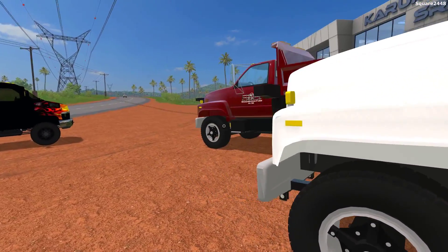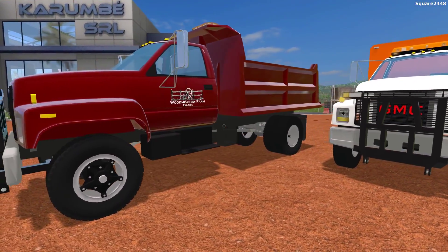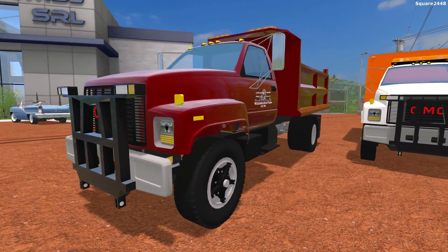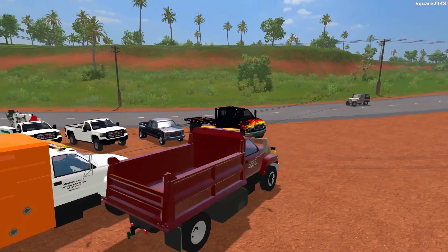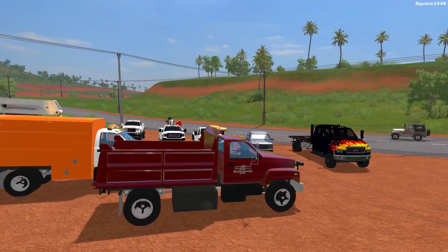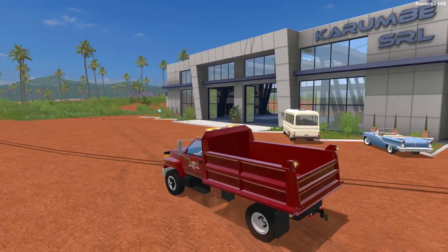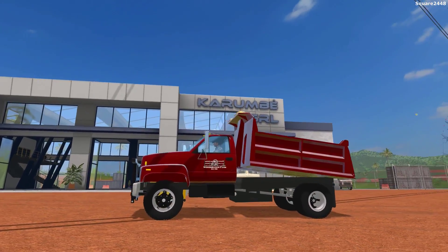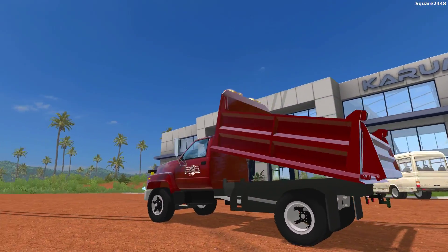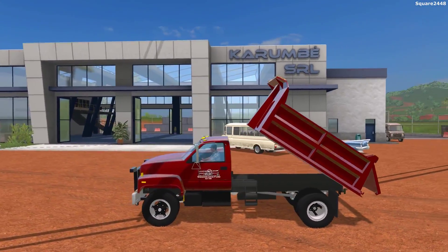The final mod we'll be taking a look at today is a GMC Topkick Dump Truck. I use this in quite a lot of videos. It does have a plow mount up front and this is one epic truck. You can see two LED light bars up top and a few LEDs in the back. It does have a dump bed that works. Overall, very nicely done, and I do like it in dark red since that is my favorite color for trucks.